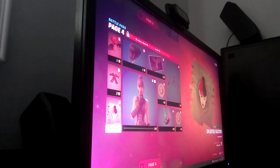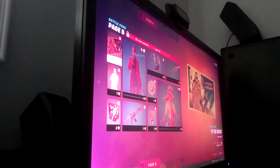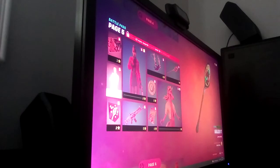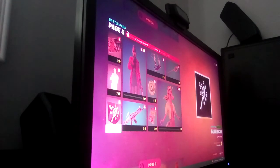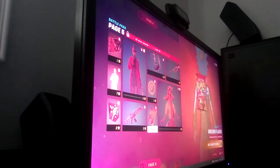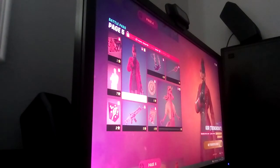And of course we got a spray, and of course we all know we got my beautiful girl Court. This is another teaser for another skin coming up, a contrail pickaxe, and another emote. We got another banner icon, a backbling called Unicorn Flakes, some V-Bucks, and another style for Court — the trench coat.